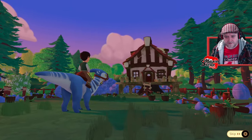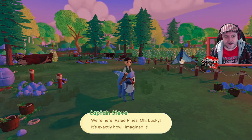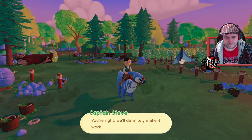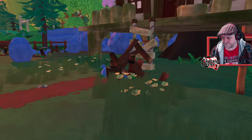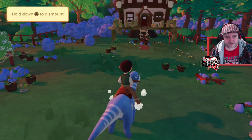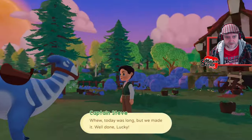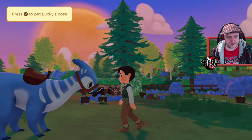I turned the vocals up in case there's talking in it, though it doesn't look like it has voice acting. We're here — Paleo Pines. It's exactly how I imagined it — well, maybe a little run down. Hold circle to dismount. Lovely graphics. Go pet Lucky's nose.